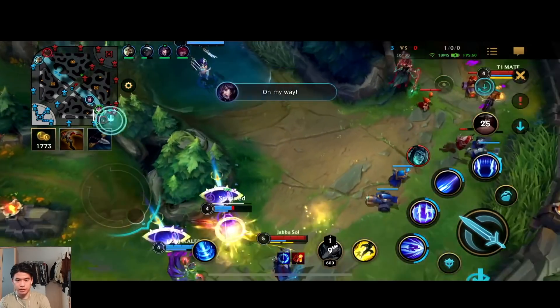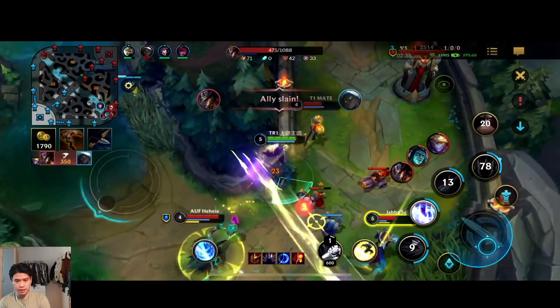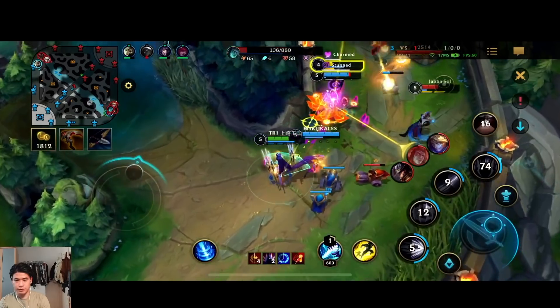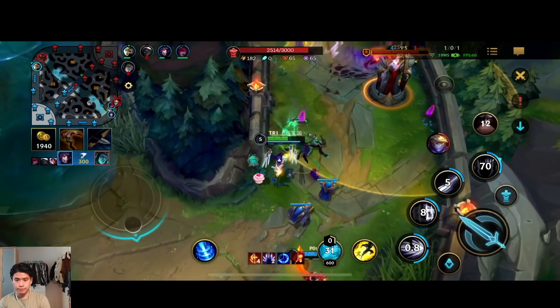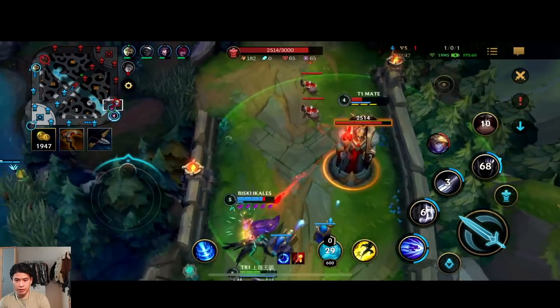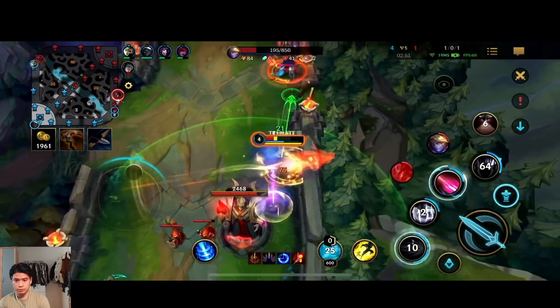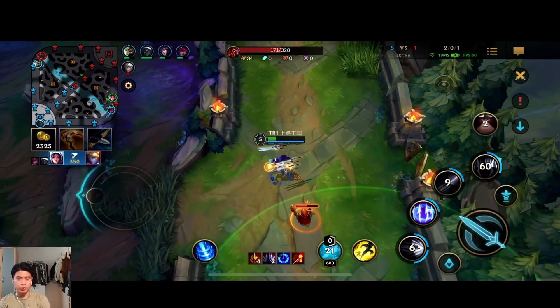Let's chase this guy — use ultimate. He actually flashed out of my ultimate, good reaction by him. But we're still gonna be able to get that kill — yes we do, let's go! They are very low though. I stun Azrael, I get the kill on Azrael, I'm really low right now.